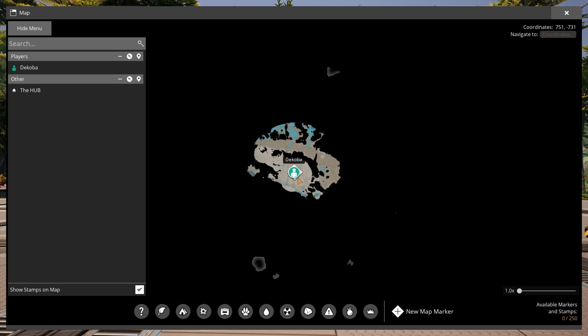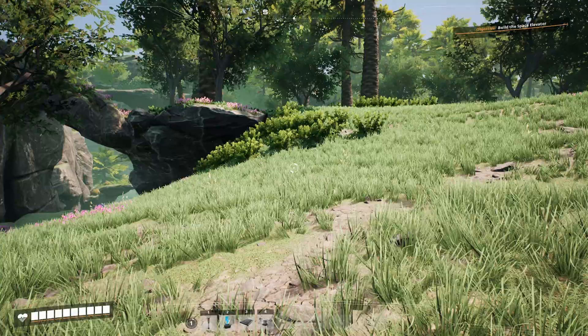Now we're going to start at our base and just go in a spiral slowly heading outward until we find all the things we're looking for. We're probably not going to go very far because these things are quite abundant, but we're going to keep an eye out and point out things to look for or things that might be useful or interesting to see. Let's get into it.